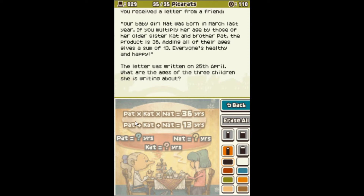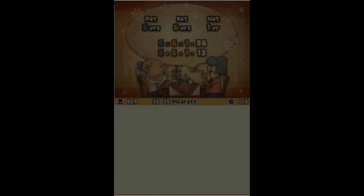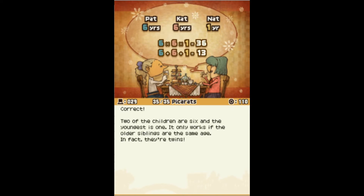Okay, so Nat was born March of last year. And it's April 25th, so that means she is now one year old. So Nat is one. Come back when you actually have a challenge for me, kid. So Pat is six, Kat is six, and Nat is one. I think this is right. That was it. Correct. Two of the children are six, and the youngest is one.